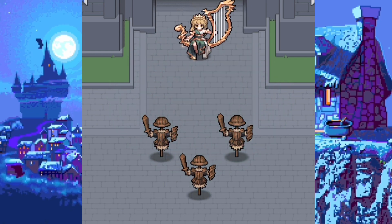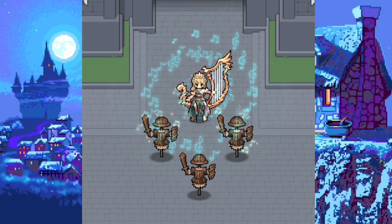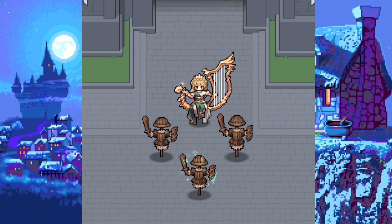She seems to be floating just like her angel skin and she's also sitting on her harp. So for this video all I wanted to do was show off a really cool Battle Pass skin as well as do an example and see how she looks in an actual chapter invasion. Like and subscribe and let's get right into the video.